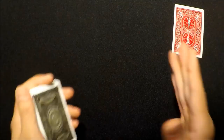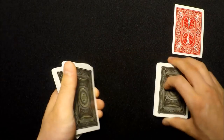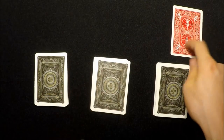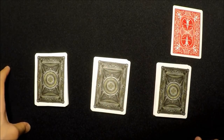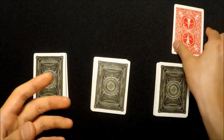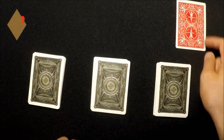Once you've done that, ask the spectator to divide the packet into three piles. Once that's done, tell the spectator to put their card on top of any pile they want. There are three different scenarios that can happen: they can place their card on this pile, this pile, or this pile. What you're going for is to get the joker on top of the red card.